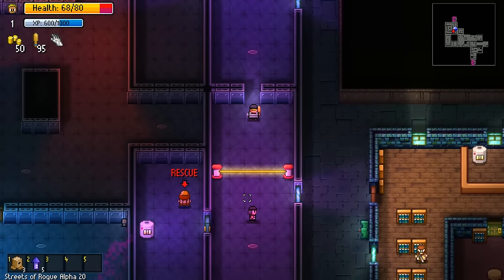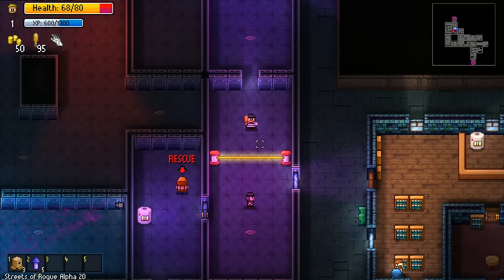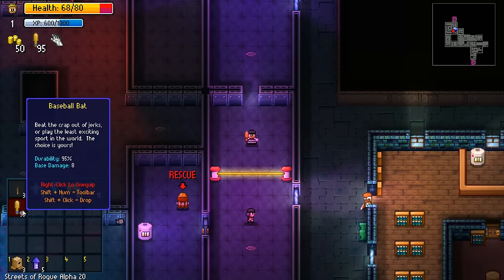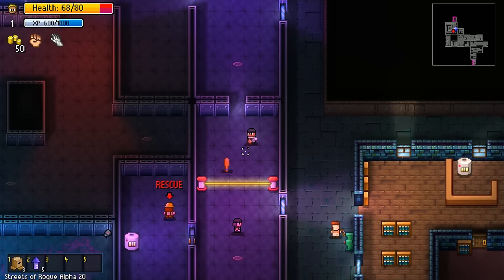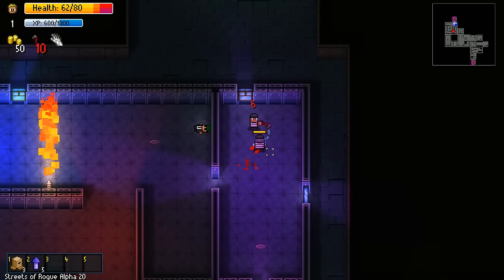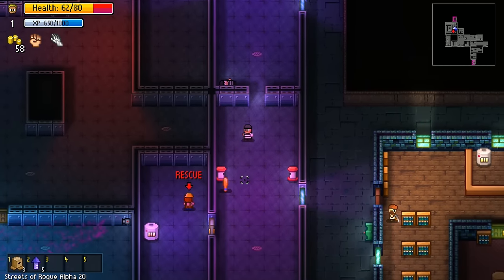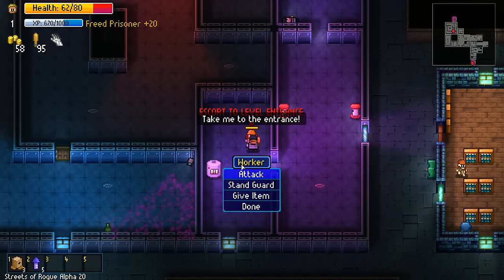I don't think I have anything I could throw, but I can warp. Can we throw anything? I don't think so. We can't throw it. We can do it like this. Still have to kill this guy. There, he's down. Give him my baseball bat. There, we rescued the worker.